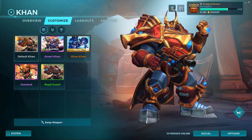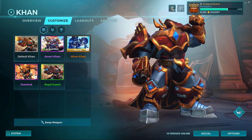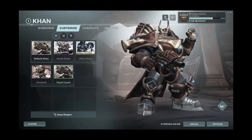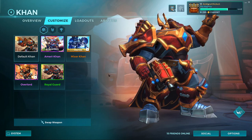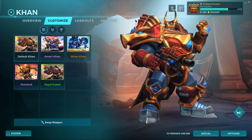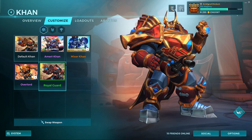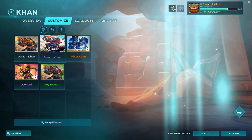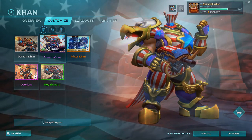Howdy y'all, this is Andrew Chicken here, and I'm here to learn you a thing or two about how to play this glorious monster whose name is... Khan? Is that Khan? I have no idea. Now this feller looks kind of stupid right now because he's wearing all this shiny gold and red armor, and we don't like that. So to turn this behemoth into the most patriotic American man you have ever seen, you're just gonna equip this skin right here. Oh, now look at him. Ain't that just the most American thing y'all have ever seen?